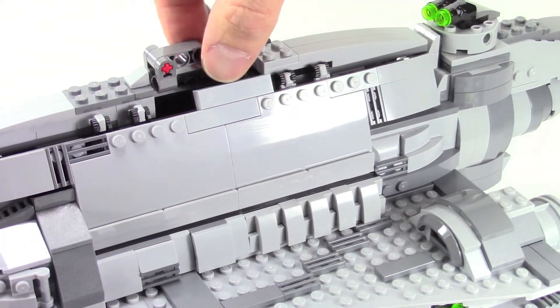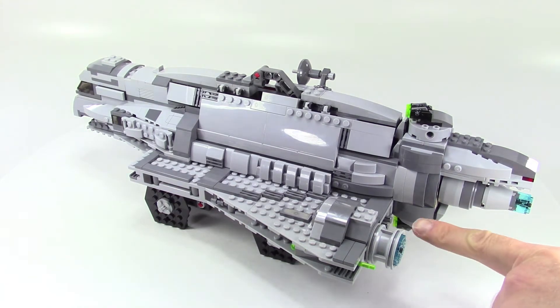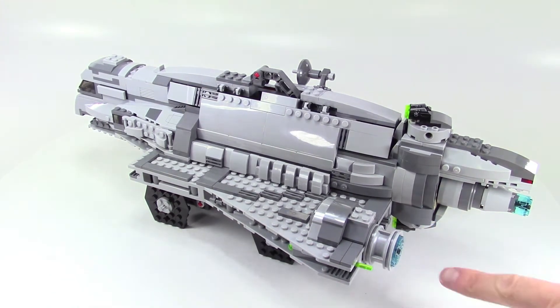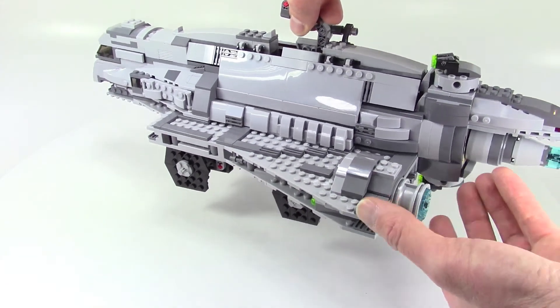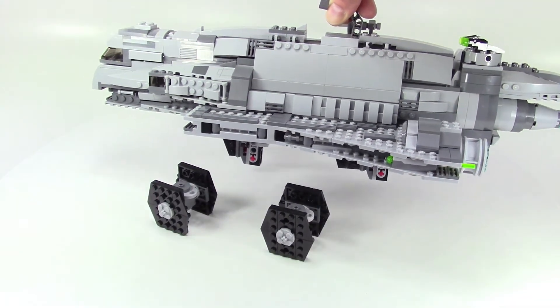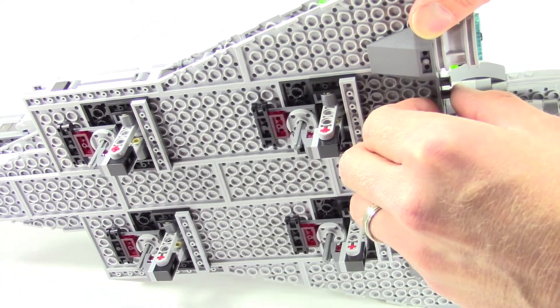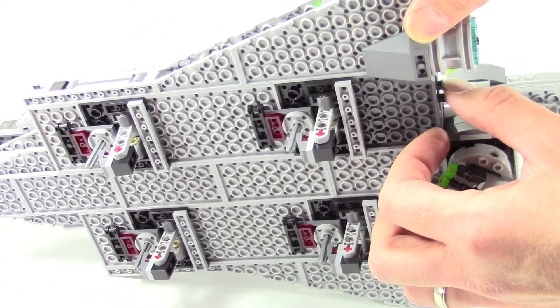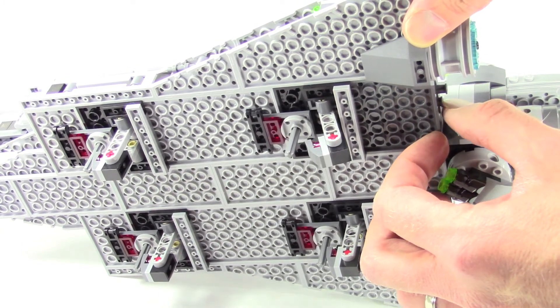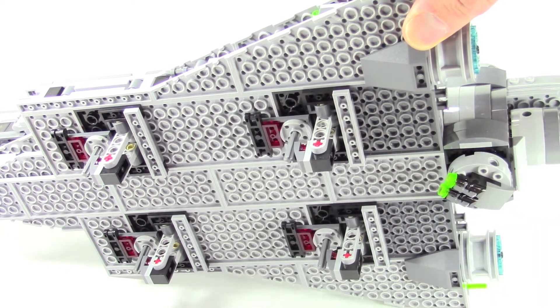The coolest play feature of this set, as well as the most fun building technique, involves axles sticking out on either wing. We can pick it up and push these in, and on either side it will release the TIE fighters. Here's a look at the bottom — when we push these buttons, these pieces move back and forth.